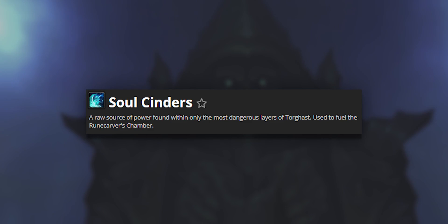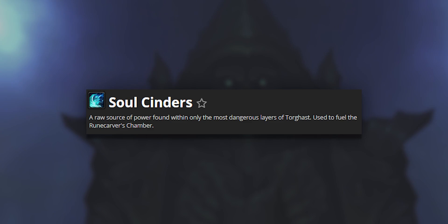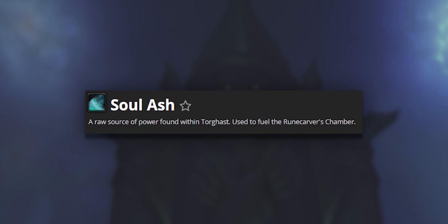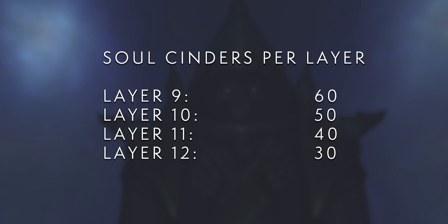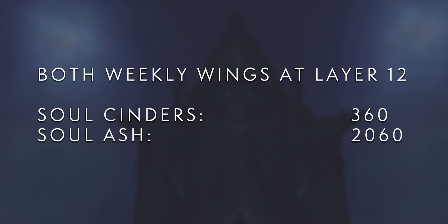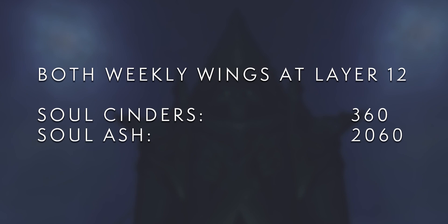I should mention Sol Cinders and Ash. The primary reward of Torghast is Sol Cinders, at least for layers 9 through 12 - that's just this patch's version of Sol Ash. Sol Ash still does drop from all of this stuff and it's still only used for rank 1 through 4 legendaries, but it drops 50% more now, with repeat runs still dropping a small amount of Ash. The Sol Cinders are the real deal: layer 9 drops 60, layer 10 drops 50, layer 11 drops 40, and layer 12 drops 30. Clearing both weekly wings at layer 12 will get you 360 Sol Cinders and 2,060 Sol Ash. Add an extra 150 Sol Cinders from the events in the Maw, and that is 510 Cinders per week - meaning it'll take 3 weeks to upgrade to rank 5 and 4 weeks to upgrade to rank 6, with the greatly increased Sol Ash acquisition allowing you to craft rank 1 through 4 legendaries quite a bit faster.